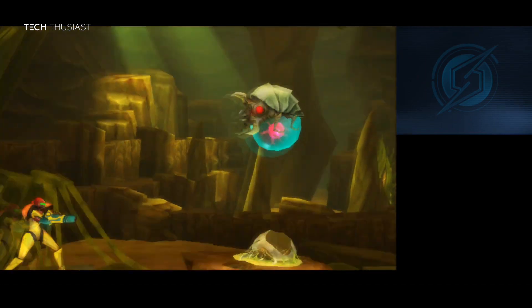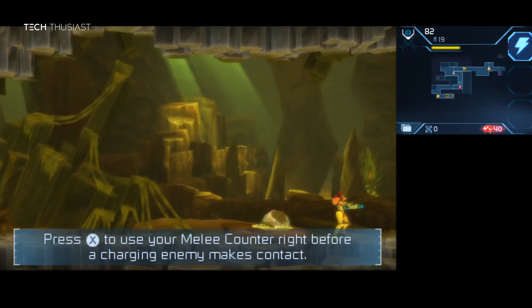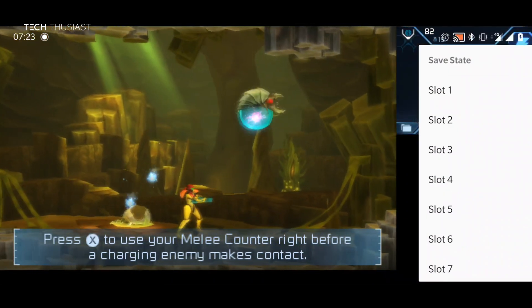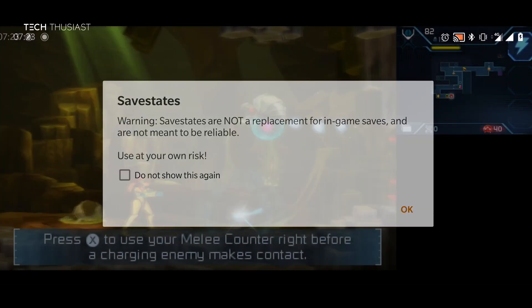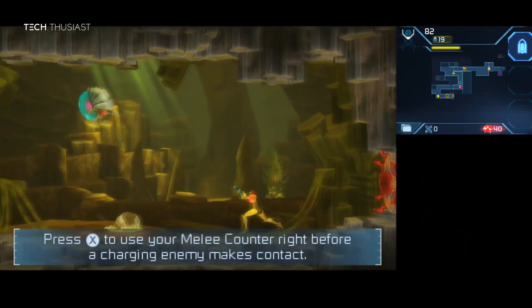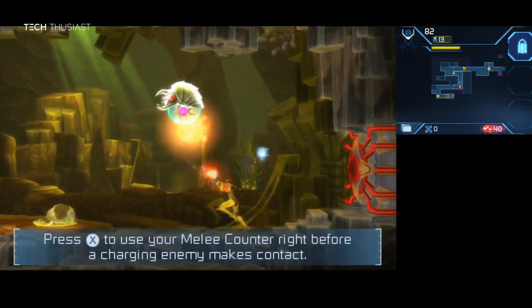We are now actually at a boss fight. To do the save states, what you need to do is bring up the quick menu and at the top we have save states. When you use the save state it does give you a warning prompt that this should not be the main way for you to save your game, as this is an experimental feature, and if the save state does not work you can't resume your game, so do continue with your normal game saves.